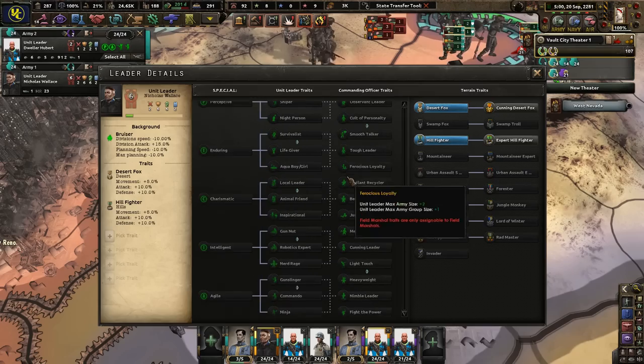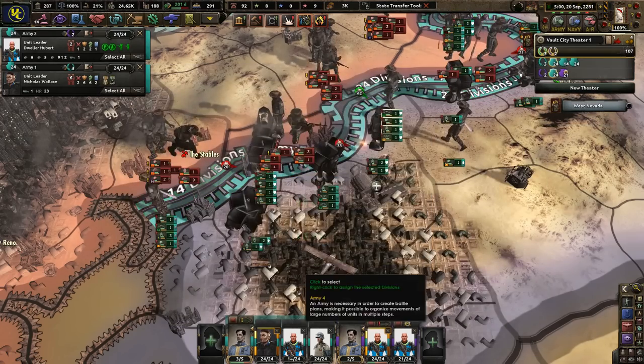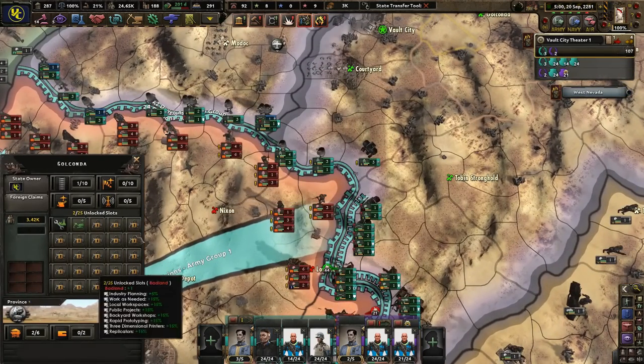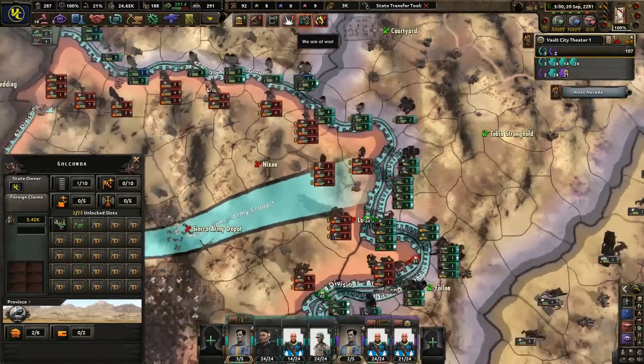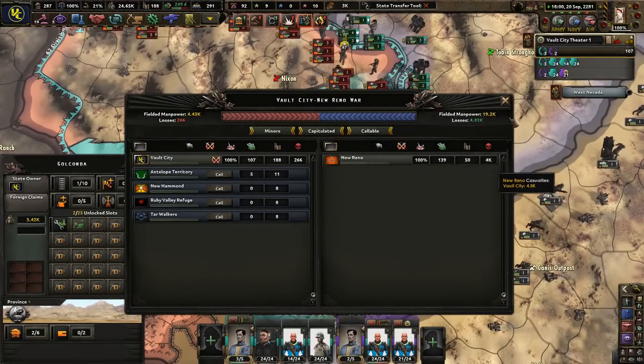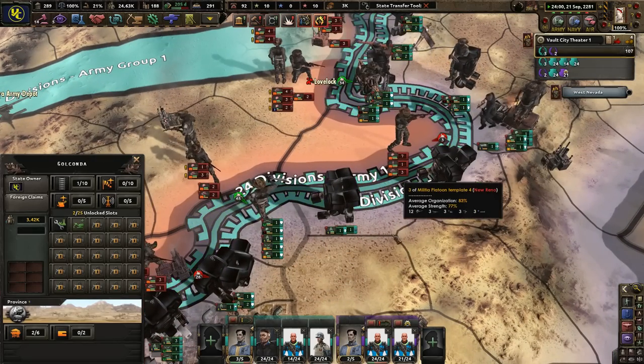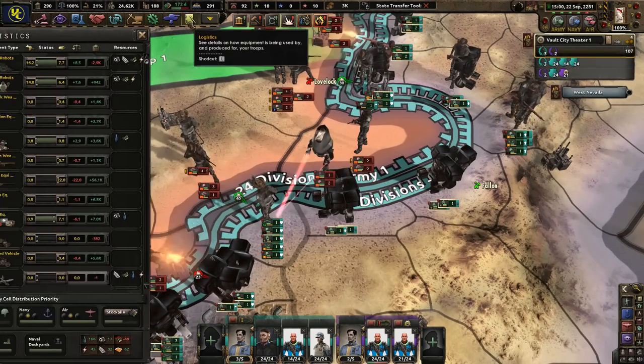Nicholas, do you have anything for us? No, not really. Field Marshal Horatio? No? Look at these guys — they're getting really weak and I love it. Almost 5,000 losses. Supply issues are just terrible around here.